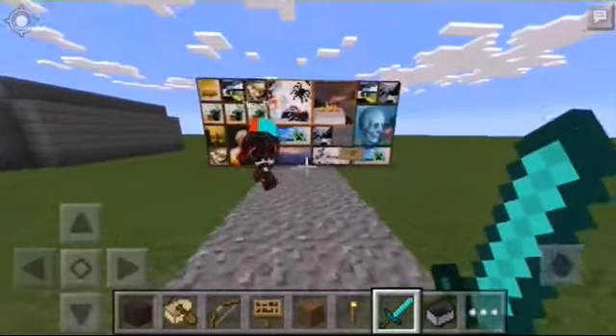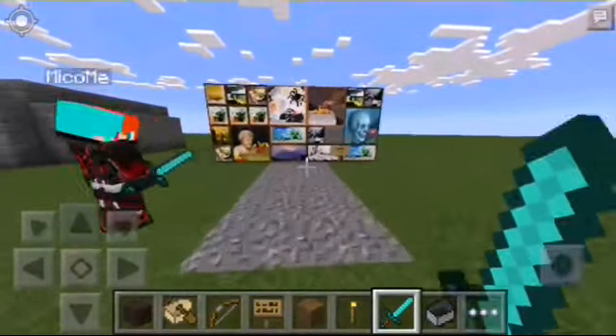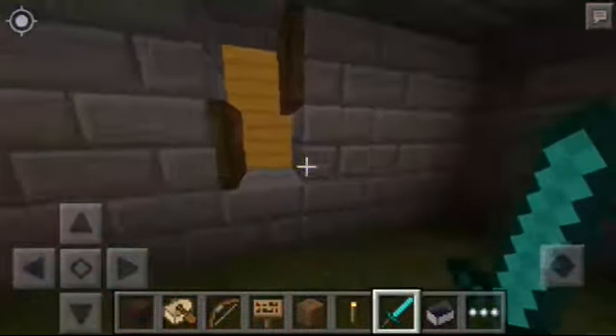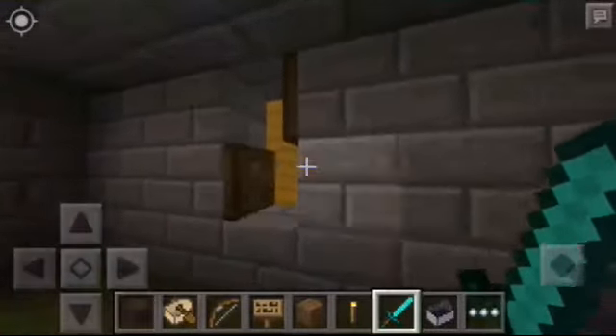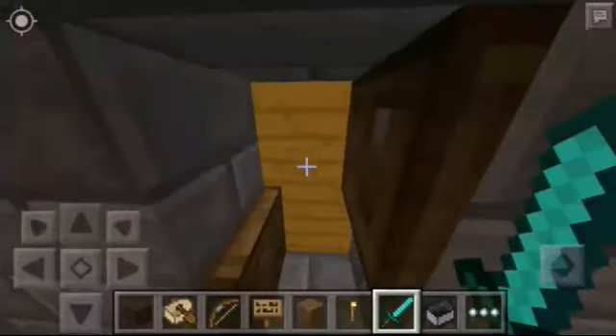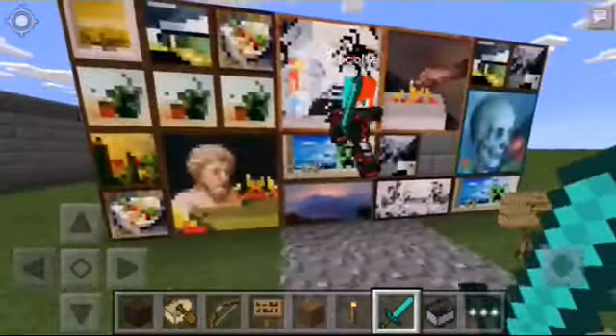The number four is the painting trick. I know that you guys knew this trick already. You just need to get inside. Instead of using a sign, I just put a trapdoor so it won't be easy to get inside.